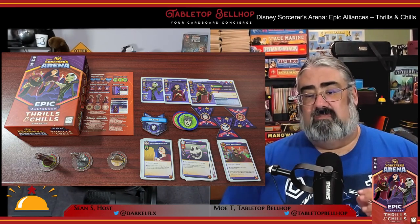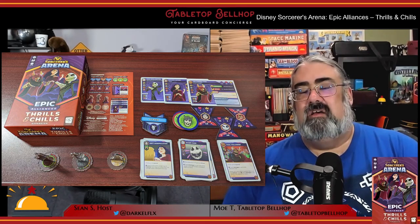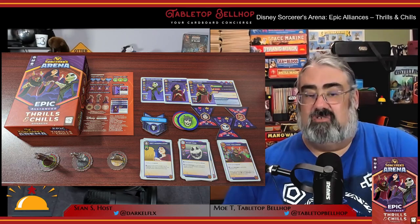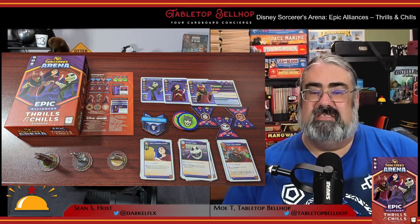The three new characters are Mother Gothel from Tangled, Jack Skellington from The Nightmare Before Christmas, and the Horned King from The Black Cauldron. Along with these characters, you also get rules for character tokens and a new Afraid status effect. For a full look at what's in the box, check out our Thrills and Chills unboxing video on YouTube.